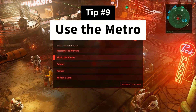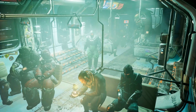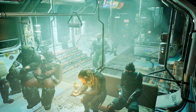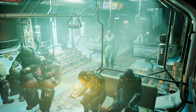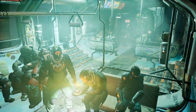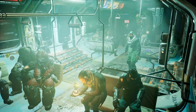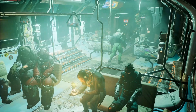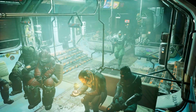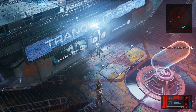Tip number 9: Use the metro. It is difficult to understand when to use the metro because of the way quests on the map are presented. However, there have been many times when I traveled on foot across the entire map thinking I was very close to a quest, when I ended up walking right past a metro station I could have taken to get there so much faster. Just take a few seconds to look at the map and choose a metro station — it will make your life much easier.